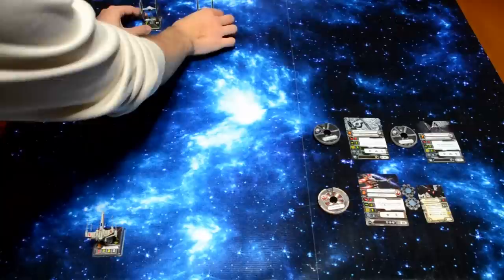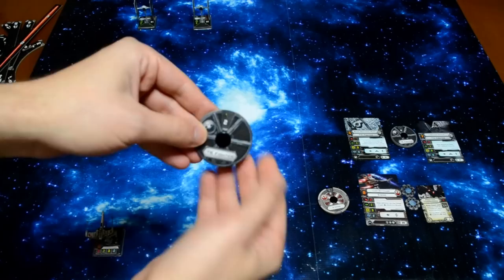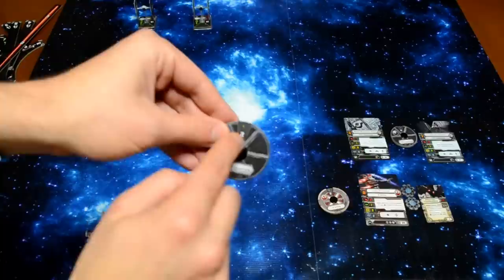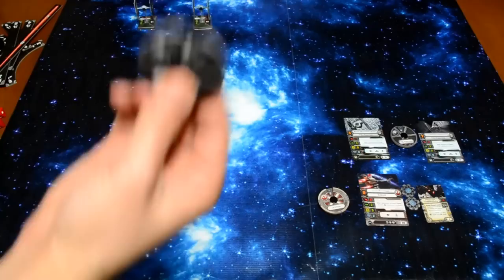The first thing players do — and this is probably what takes the longest — is plan their moves during the planning phase. Each player looks at their dial and adjusts it to plan ahead for the activation phase. For the Black Squadron Pilot, let's say he just wants to come at the X-Wing head on and do a two straight. That is a green maneuver, so if he were stressed, it would go away after he moved. He puts that face down so his opponent can't see it.